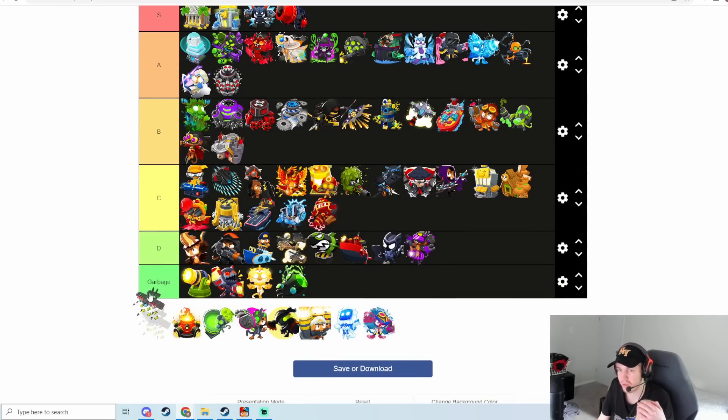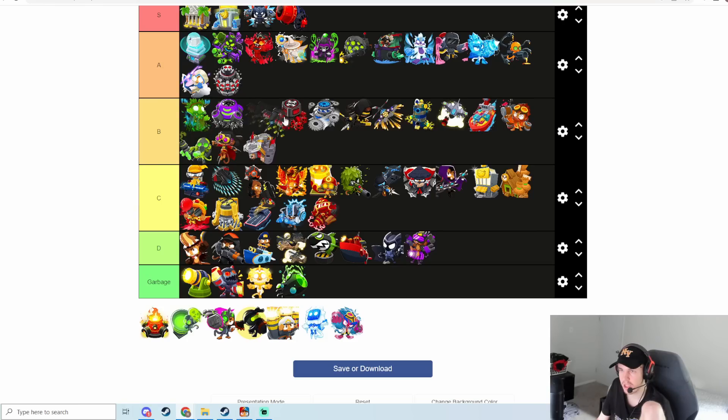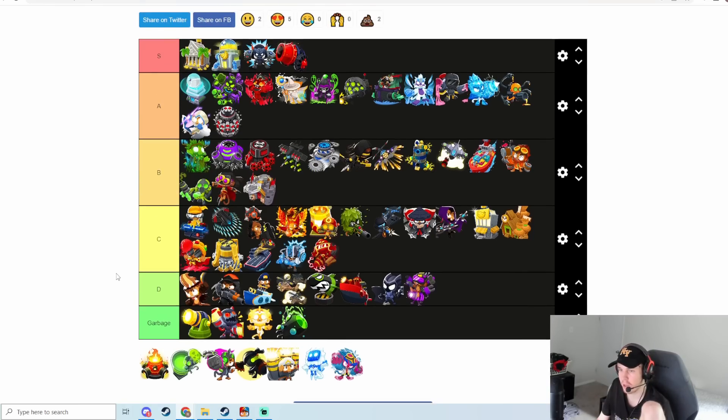Flying Fortress has received a lot of buffs recently — before it was definitely a garbage upgrade, but it's gotten a lot of damage buffs, price reductions, and a lot of things have happened to it. It's actually pretty good against BADs and pretty good late game as well. I was thinking A tier, but I think it's going to be upper B tier — it's got really good damage output.